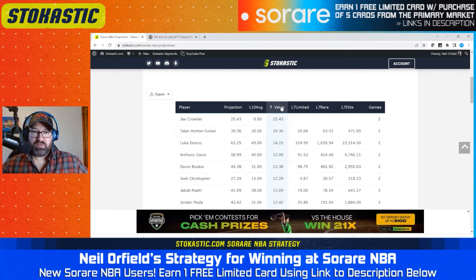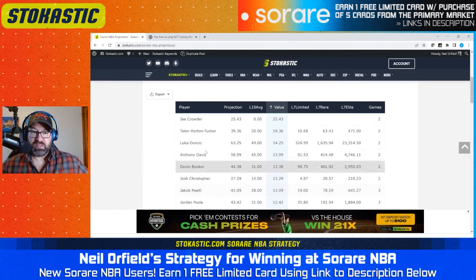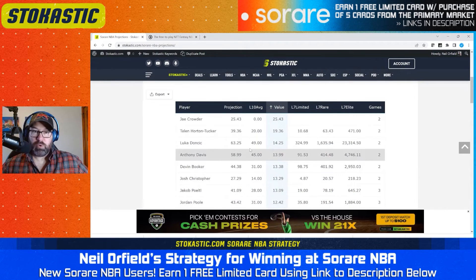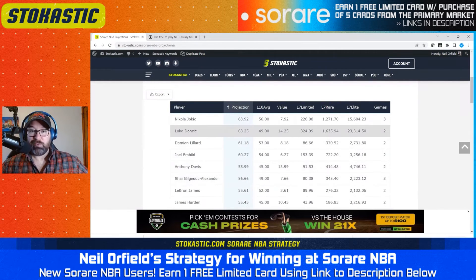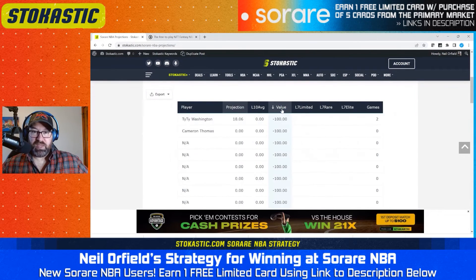From there, I start with a couple of studs and then go straight for looking at the value. Looking at some of the top values today, I actually already have a Talon Horton-Tucker, so that was pretty useful to already have one of the best values on the board. I also have Luka and Anthony Davis. I think I went out and bought a Devin Booker. I'm playing players from among these, just trying to fit under that 120 salary cap using players who are among our top projected plays on the slate. I went out and bought Josh Christopher in part because they're super cheap and it's pretty great value. And then Jakob Poeltl — another great value here.